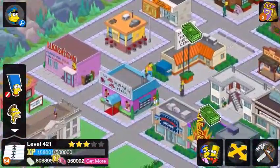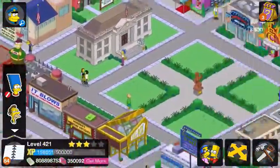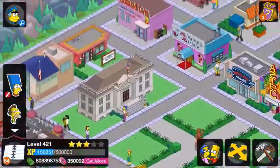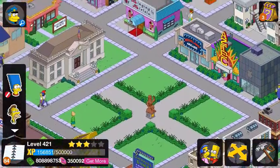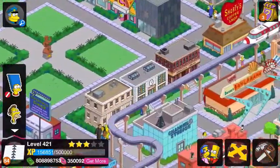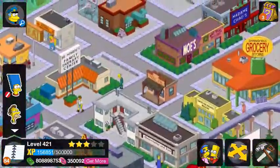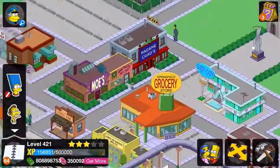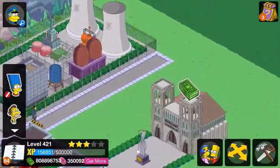Up here, to what I think is the west or the north, we have the town square. So: Jebediah Springfield, Courthouse, the police department, post office, and library, grocery store, Luigi's, and the power plant — which I'm going to move.